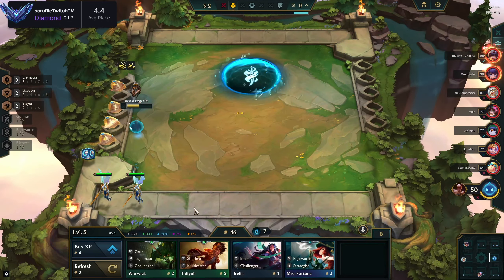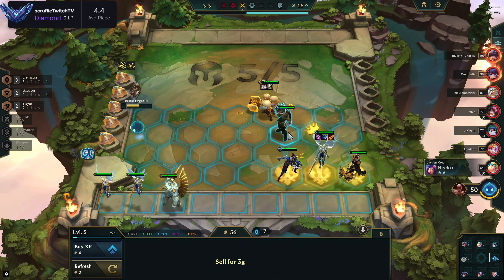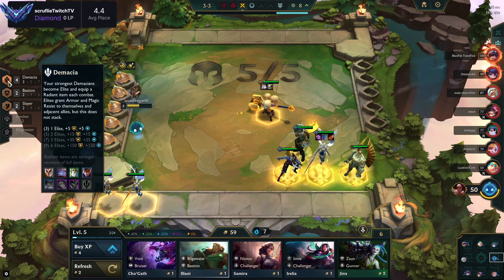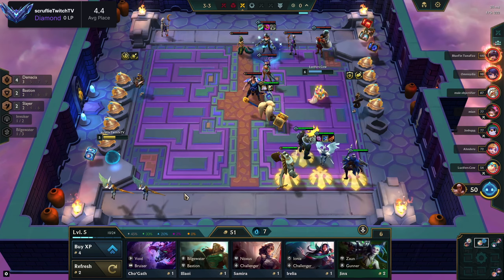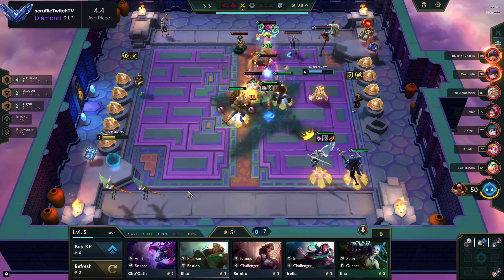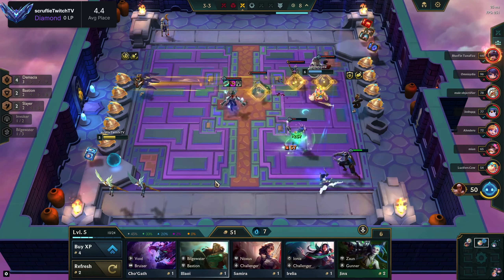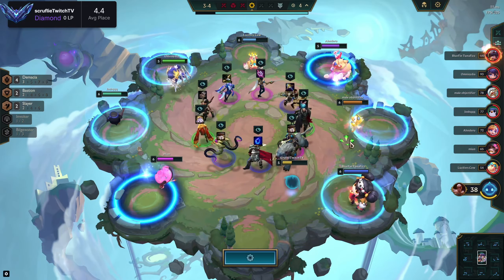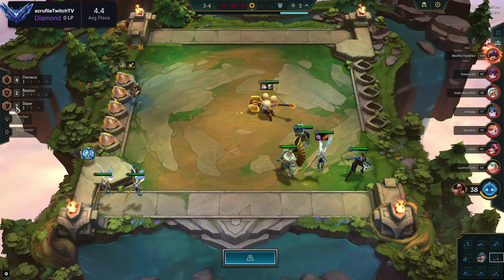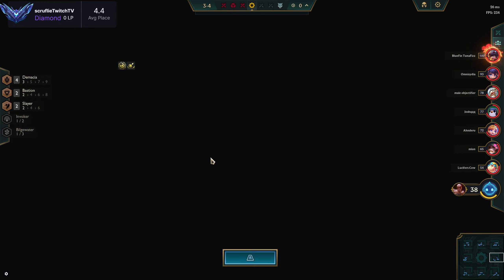It's not bad losing here because we're still keeping our five-streak. At this point I decide to stop rolling for Kale — hoping natural shop refreshes and Trade Sector will fill out the comp. I'm going to start power leveling to get to five Demacia since we're missing an item on Poppy 3. We see Fiora, which is really good, so we're going to pick her up. Fiora is a completely busted unit — this unit goes 100-to-0 on anything because it's true damage and her ability does way too much damage.